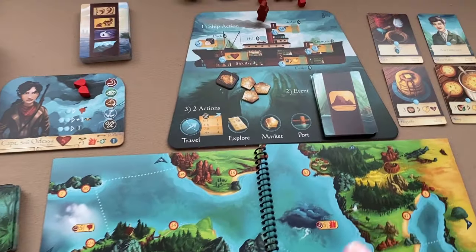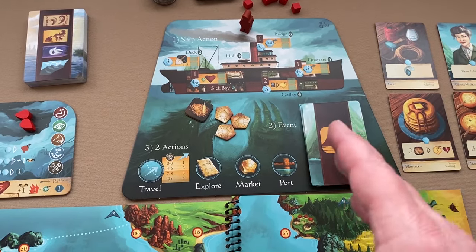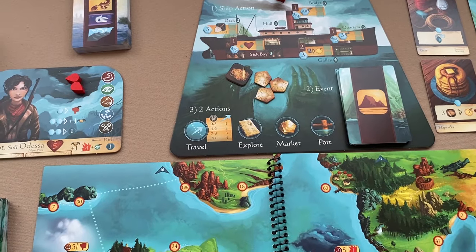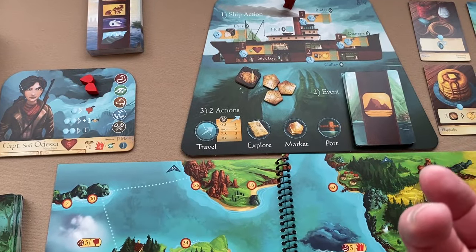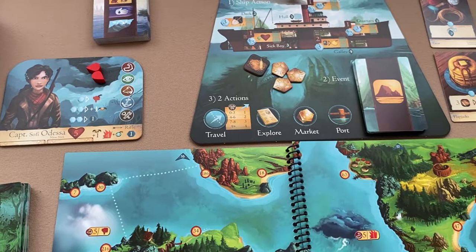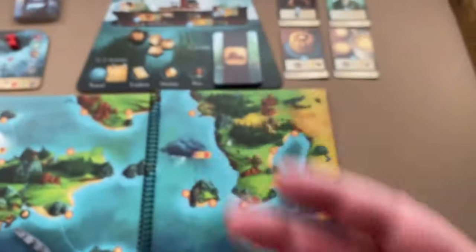To recap a player's turn: take a ship action, then reveal and resolve one event card, then take two actions. You can forgo one action for a command token or both for two command tokens, and you can take the same action twice. Once your turn ends, pass the captain token to the left.